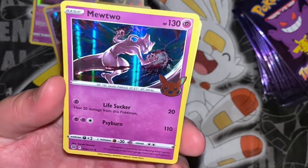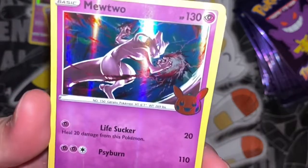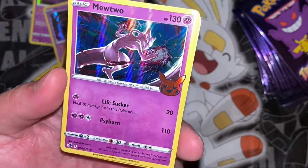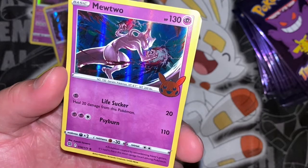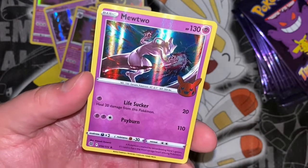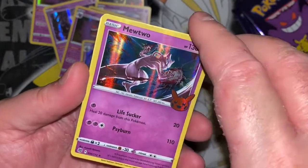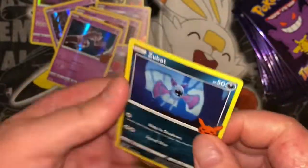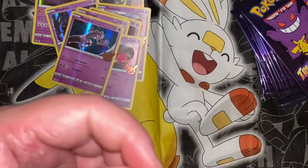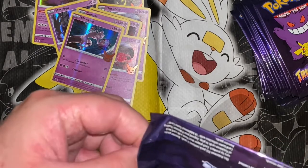Holy crap, I was wrong — there are still new cards coming! Pack nine has a Mewtwo — that is one sexy card. A Pokémon created by combining Mew's genes, said to have the most savage heart among Pokémon. Then a Zubat and Dusclops — first regular card doubles. The Mewtwo was absolutely sick but the two regular cards were both doubles.